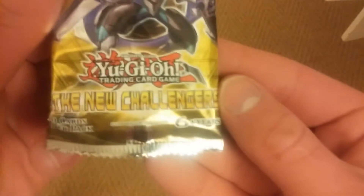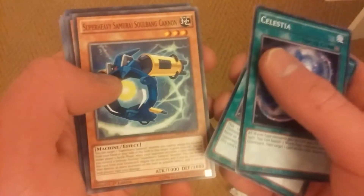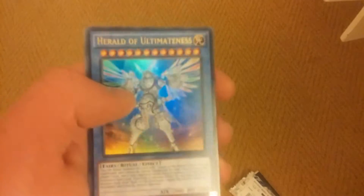Then we got the new challenges pack. Let's see what we get in here. So we got a Celestia, Oracle the Herald, Super Heavy Samurai Soulbag, Kalan, Unmasked Dragon, and an Ultra Rare — Herald of Ultimateness. That's very cool.